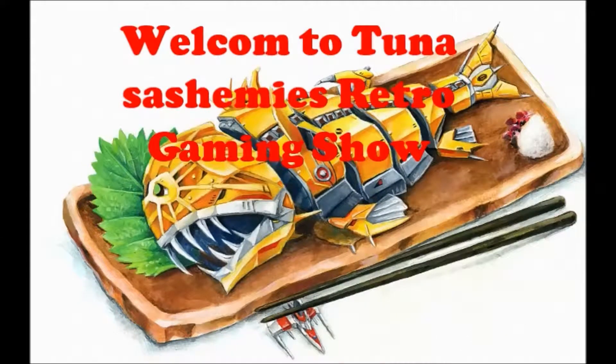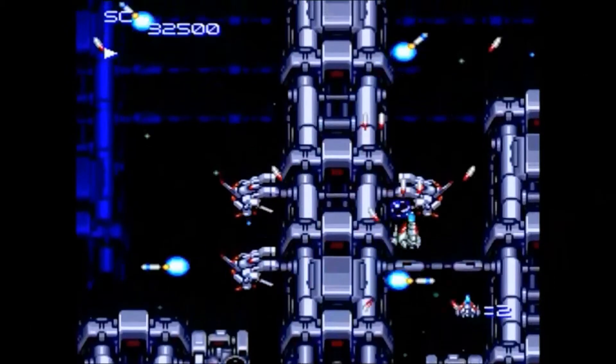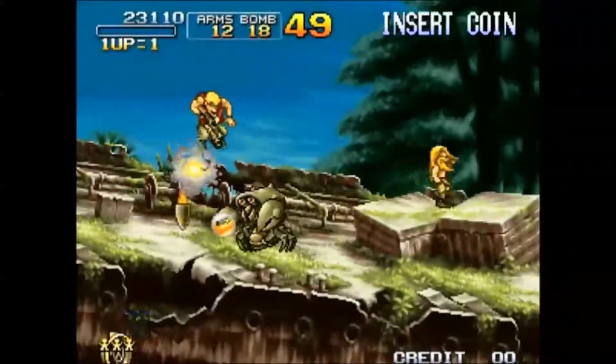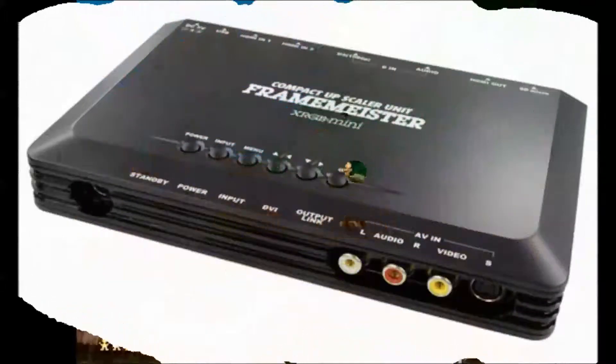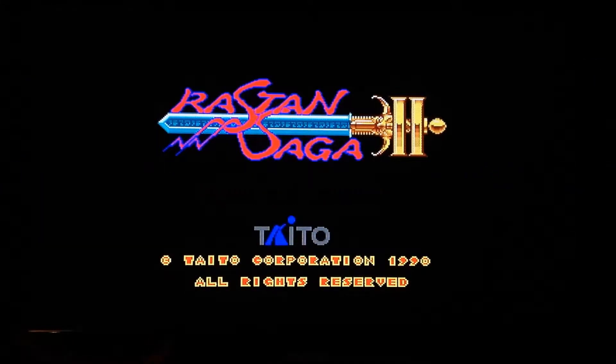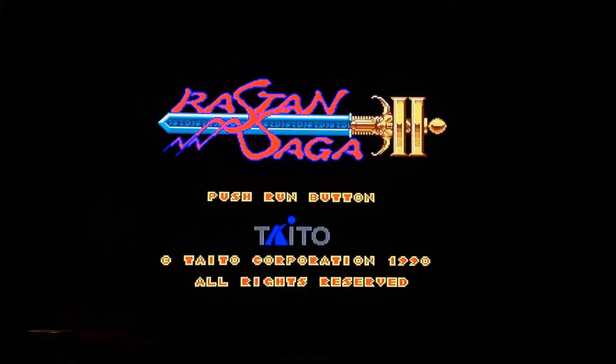Main engine energy level, 20% increase. Hello guys, Tuna again. This time I'm going to be reviewing a bit more Kasugi. This time it's Rastan Saga 2.